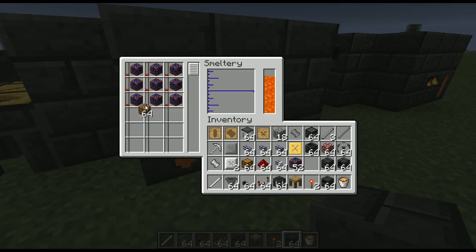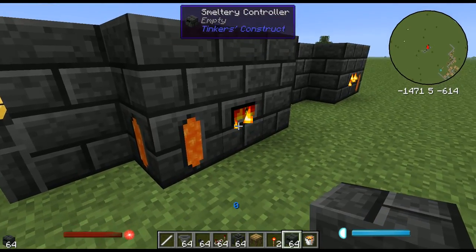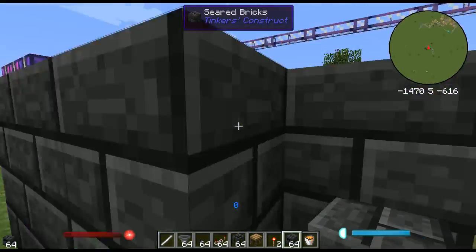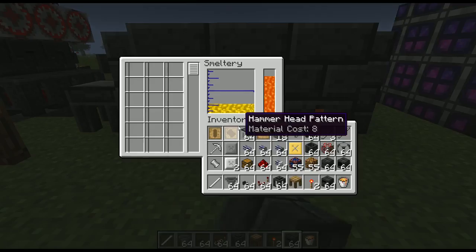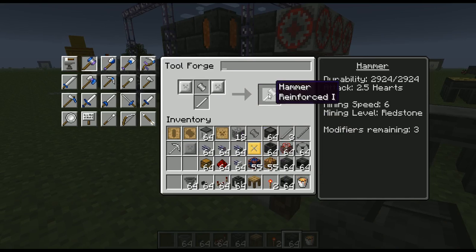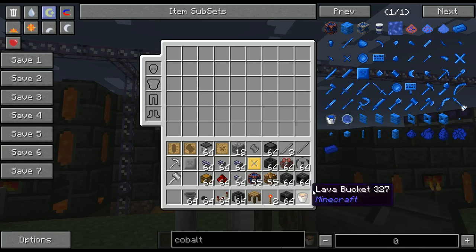For things like cobalt and ardite, it doesn't just double them up. In fact, the alloy makes only one manyullyn ingot per cobalt plus ardite — so one cobalt and one ardite each make one manyullyn. Keep that in mind when doing that. We've got a hammer head — reinforced one, because iron provides reinforce. For different metals: ardite has stonebound, and I believe manyullyn has reinforce or something similar.